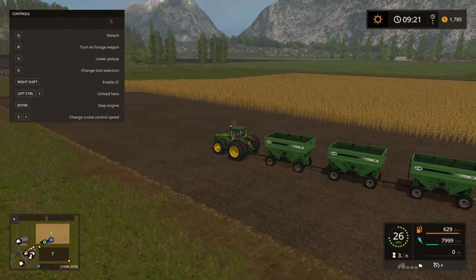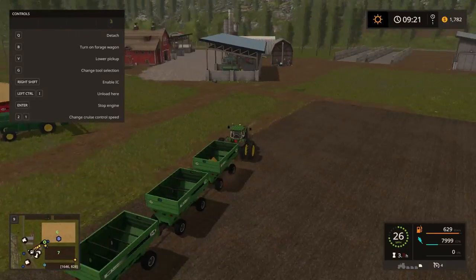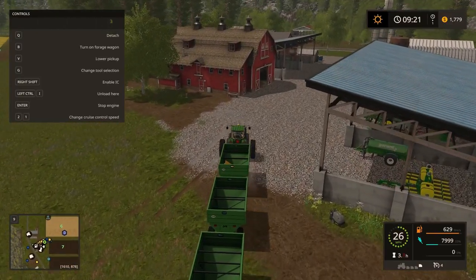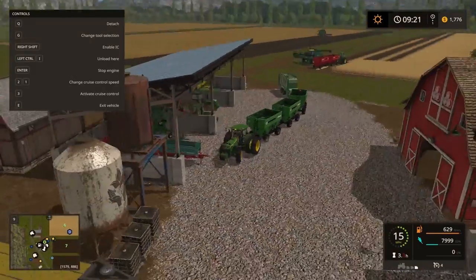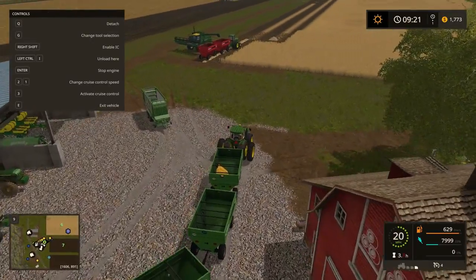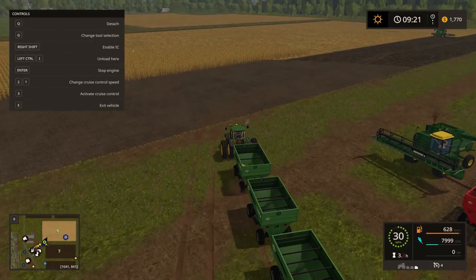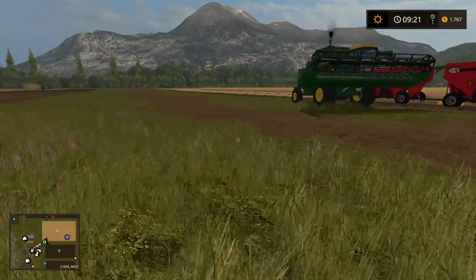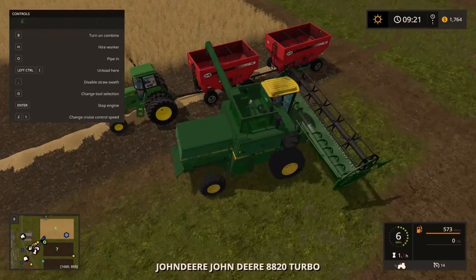I wonder if we can fit this whole field into all three wagons — I bet we could. The 8530 could easily handle it — that's what you guys told me in the comments. Dropping off the loading wagon here. With the three gravity wagons we'll head back out to the field and hook up the 7800. It's like a huge train now.